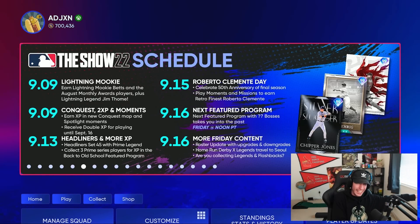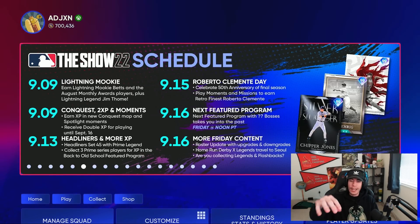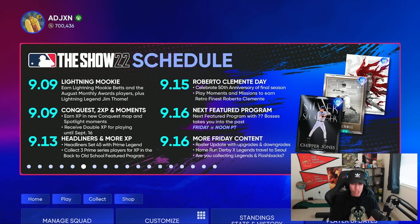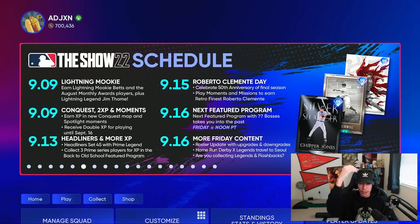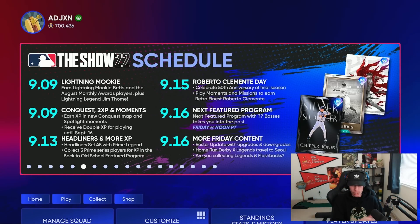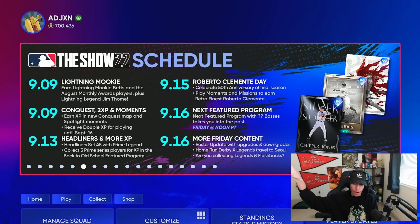We had a video yesterday covering all 15 American League legends plus five from the National League East. At some point they also tweeted out the National League Central rewards. If they tweet out the National League West — the final division — later today, then I'm thinking tonight we'll have a video with all 30 legends in one place with timestamps for every team. Otherwise, maybe tomorrow morning, or we'll cover everything once that content drops at noon Pacific.